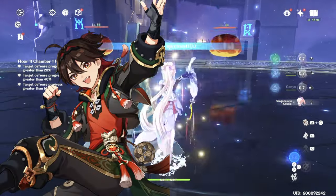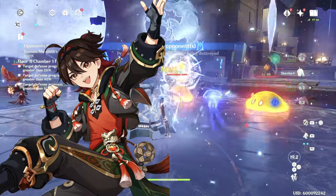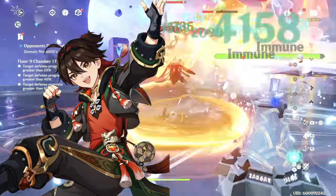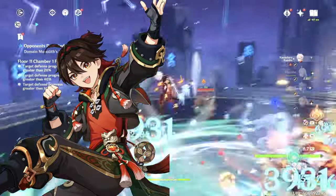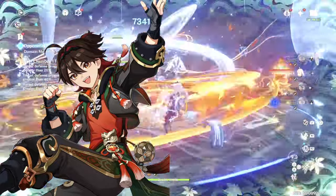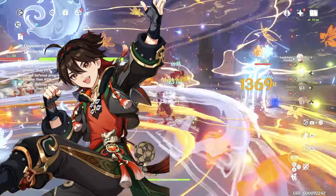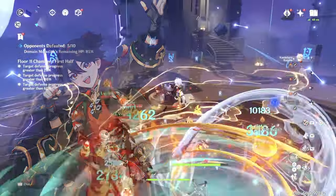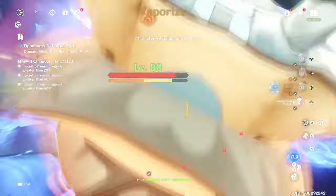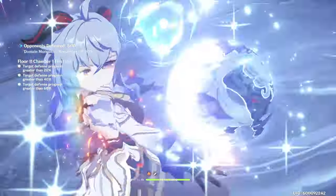We're going to be going over Gomming's kit because he actually looks like he has a lot of potential. His kit's a little bit weird to decipher, but I'm going to put it in the simplest terms — just the meat and potatoes of what he does, different numbers, different team comps and possibilities. He's another plunging character, so big surprise with Cloud Retainer coming out with a new plunging-type meta. He's going to be a free four-star, most likely at Lantern Rite next patch, so it's important to talk about him.